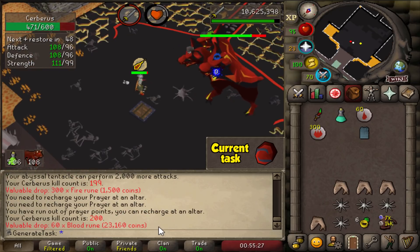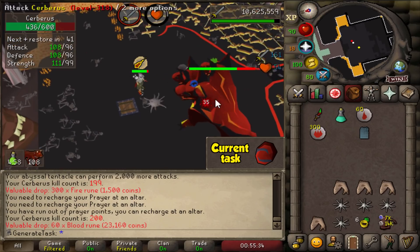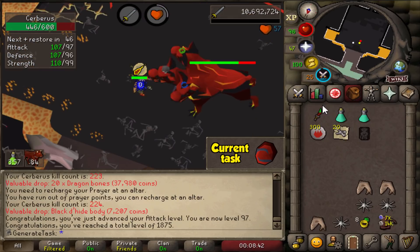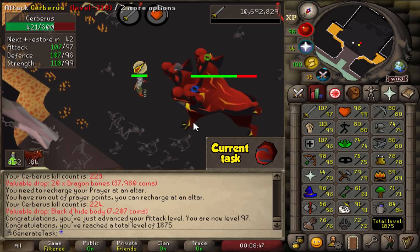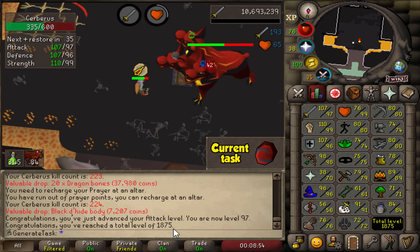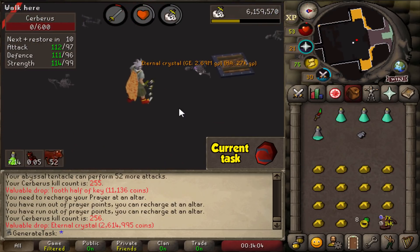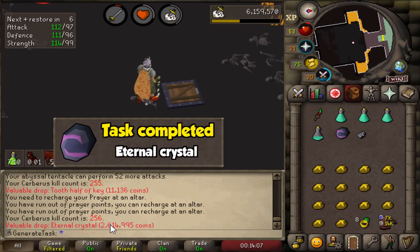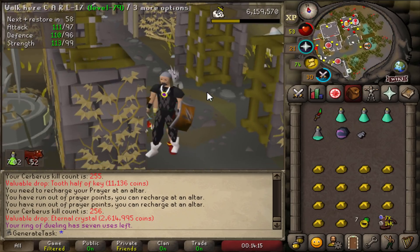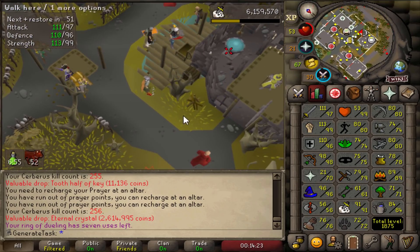We're currently 28 kills into the task with no unique yet — we got another Keymaster Teleport drop but that doesn't count. We had 200 KC total going in. We're also going to get 97 Attack on this task unless we get the drop soon. There's 97 Attack — two more levels until another 99. We're at 1,875 total as well. At 224 KC total — literally double the drop rate for two uniques — at 256 KC we get the Eternal Crystal. That means we don't have the Primordial nor the Smoldering Stone, but we can move on. We still need 60 Runecrafting to use it though, just like the Pegasian Crystal.